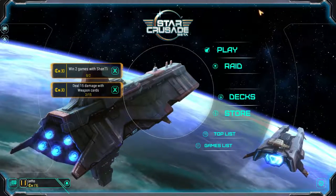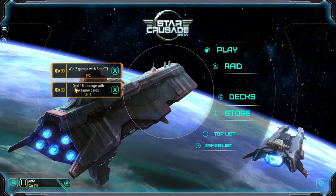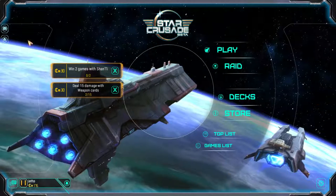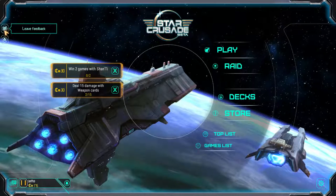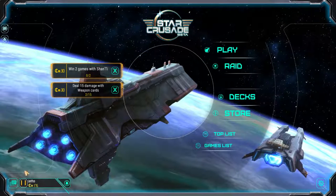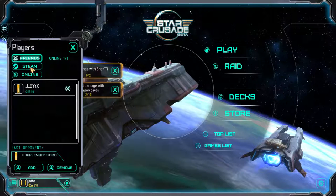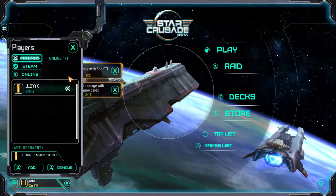First things first, the opening menu. The menu system for this game isn't actually too bad. You've got it all set up with just the standard stuff, quests on the side, and it's not too intrusive. I actually like the way this is laid out. You've got leave feedback and report bug buttons because it is in beta, and down in the corner you've got the friends list. Because it's a Steam game, you also have the benefit of Steam integration, which is very useful.